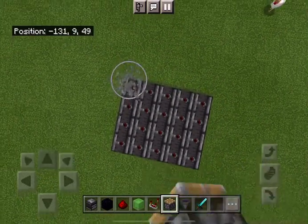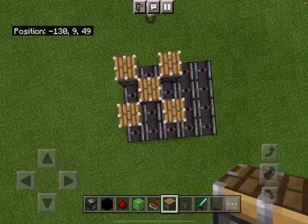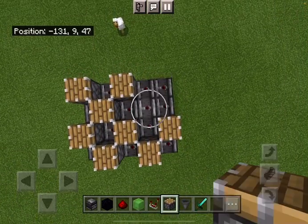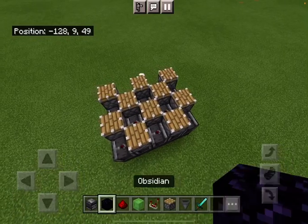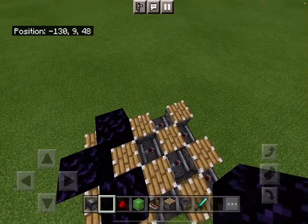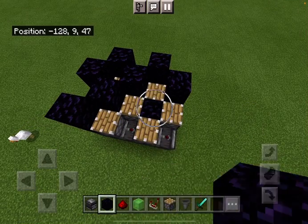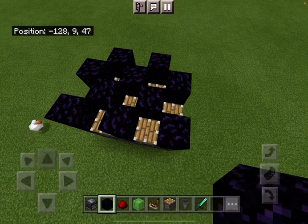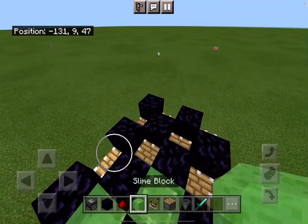Then make a pattern of pistons — and this is my original idea. In the gaps, put obsidian or any unmovable block, because we don't want the obsidian area to move. And then keep slime blocks over here.